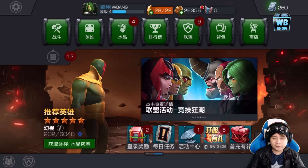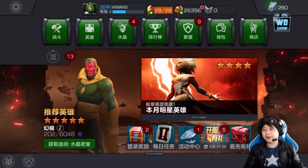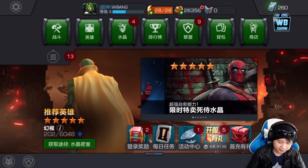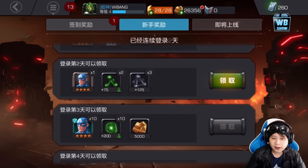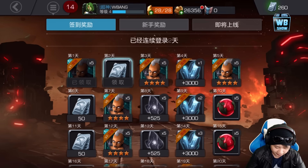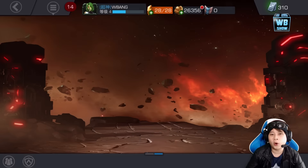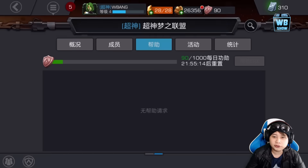Welcome back to a brand new video on Marvel Contest of Champions. Today we're back on the Chinese version and we're going to continue analyzing the game. A bunch of stuff has popped up and I have no clue what it says. I think we're getting a free Captain America four-star, and it also looks like we're getting some free units. Let me navigate away from the alliance section.